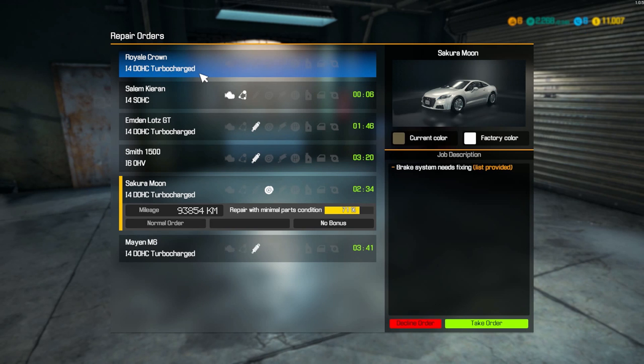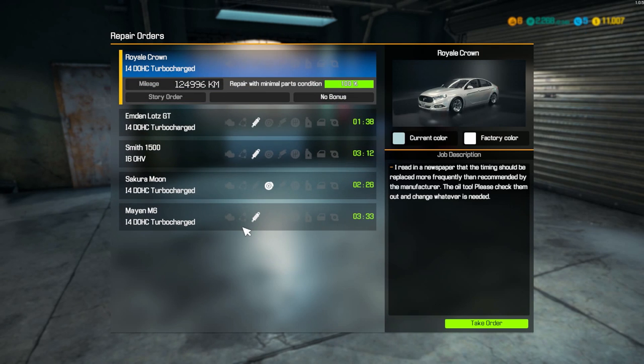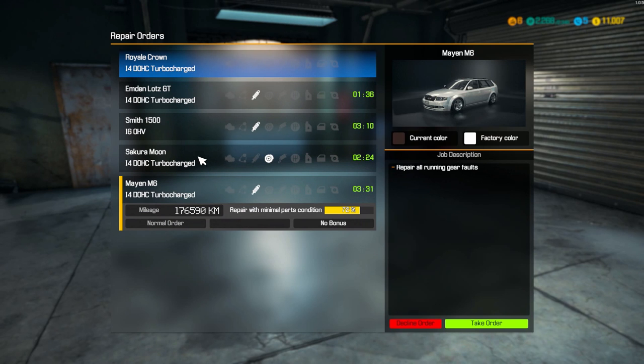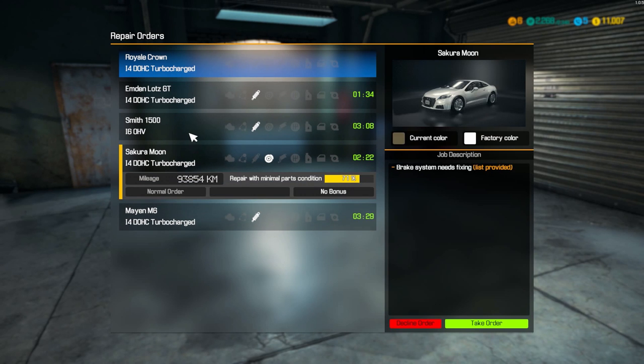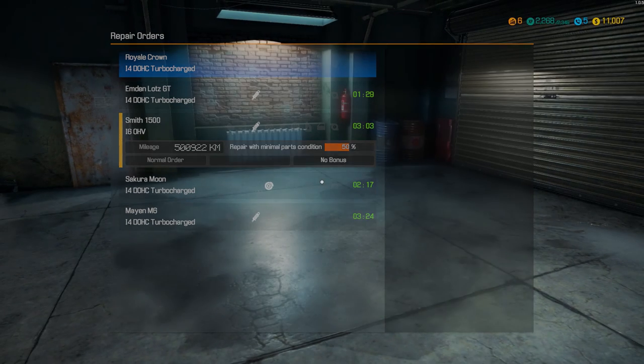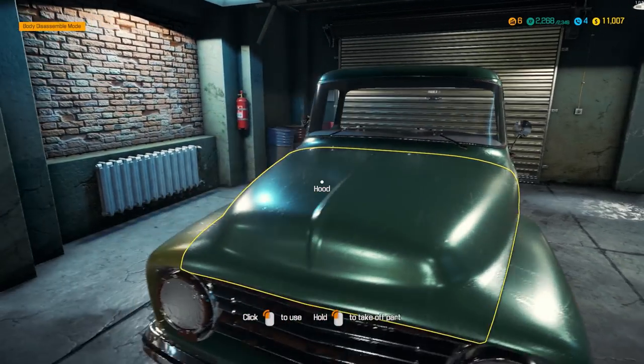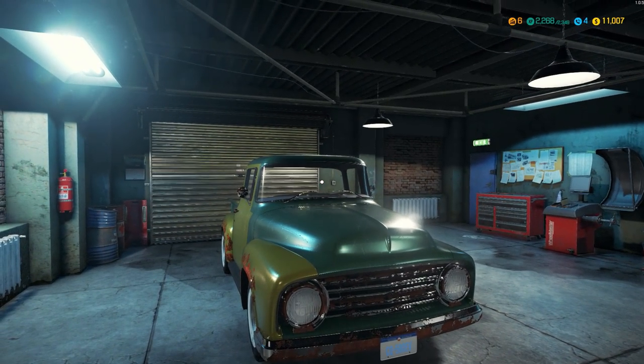The Royal Crown brake system needs fixing — that's boring. Turbocharge, repair all running gear faults — oh, that's kind of interesting. We can take that one. Oh, this is the Sakura Moon — this is the newer one. Wow, that is sweet right there. That's what we're taking. That is awesome — what a classic car! That is sweet, baby.